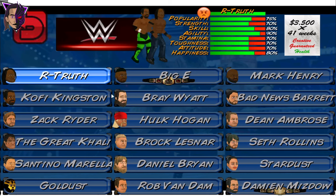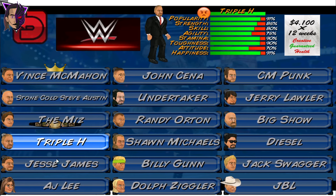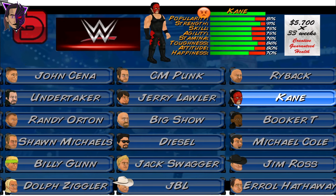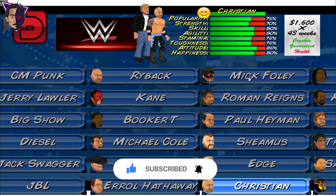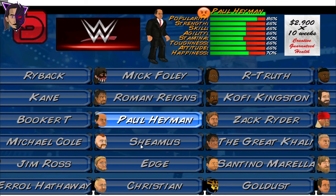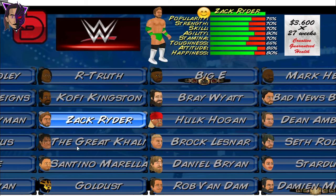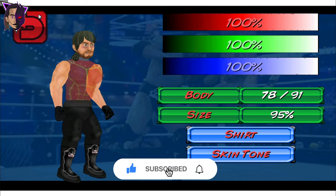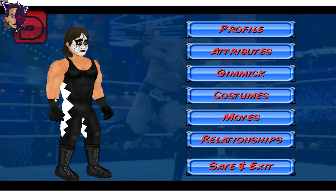Let's begin with the WWE roster. This has the old 2015-16 kind of roster with all the correct names and everything. We have the Kane mask and 2014 CM Punk attire. We also have Finn Balor's Demon face paint, Roman Reigns' vest, Jey Uso with the Mohawk, and the New Day. Goldust's face paint, Seth Rollins' vest too.